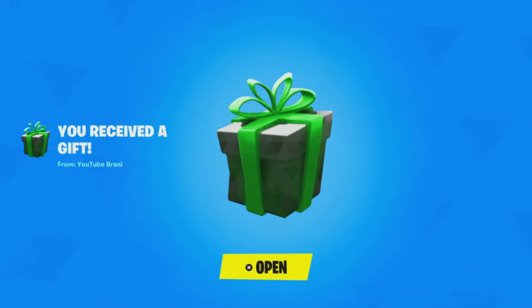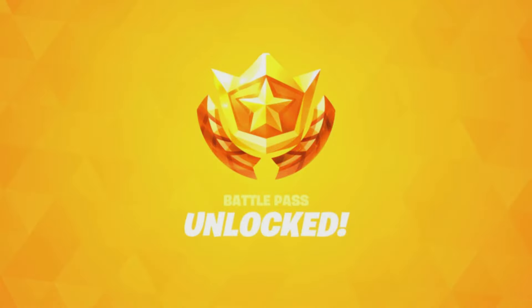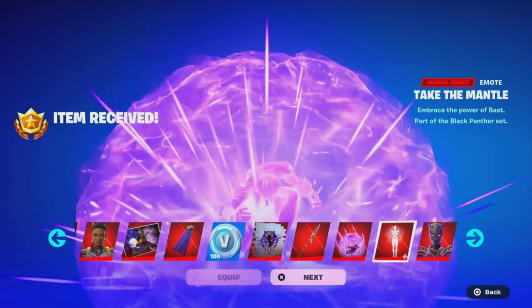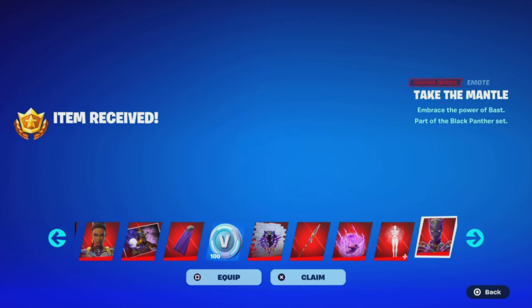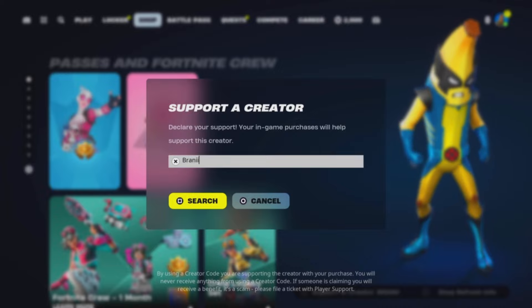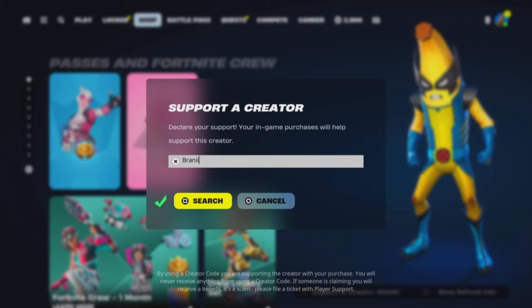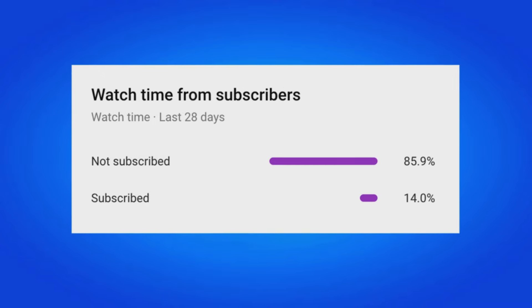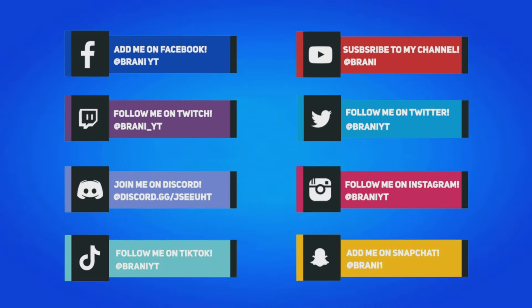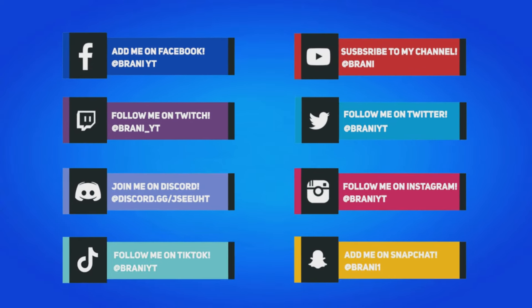Before we get started with today's video, I'm gifting my subscribers free battle passes, free skins, and any cosmetic from the item shop. To receive a gift, subscribe to the channel, turn all notifications on, drop a like, share the video, and comment your Epic Games username and which cosmetic you want from today's item shop.